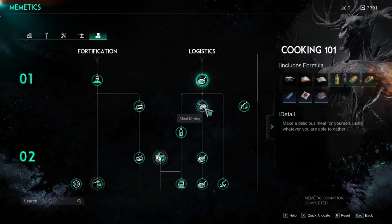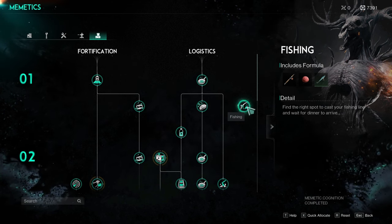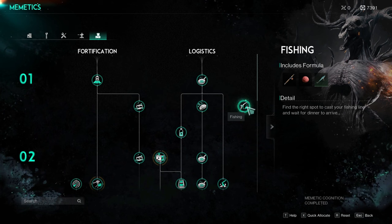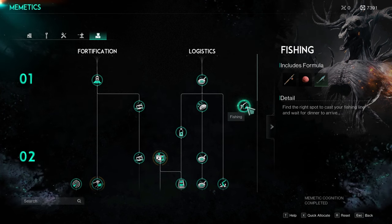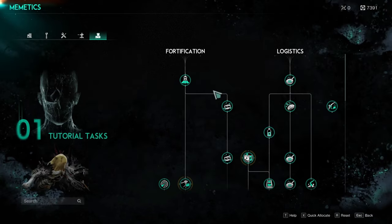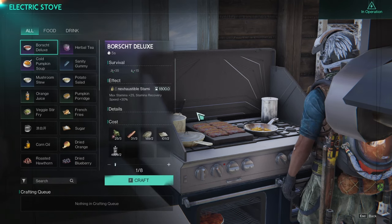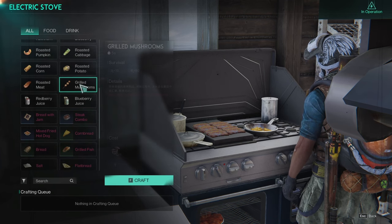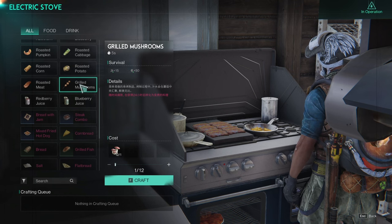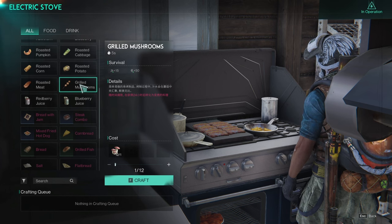The only skills I'd suggest working on right now are cooking 101, meat drying, and fishing — that's honestly all you need to provide for yourself and cook everything you need for a large portion of the game. Once you have those three skills, let's talk about what foods to prioritize. As a new player, your best item bar none is grilled mushrooms, because they give you both energy and sanity.